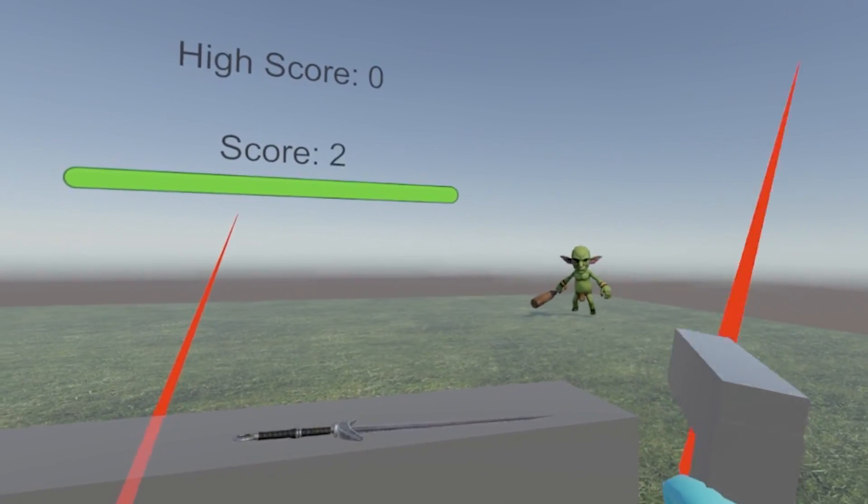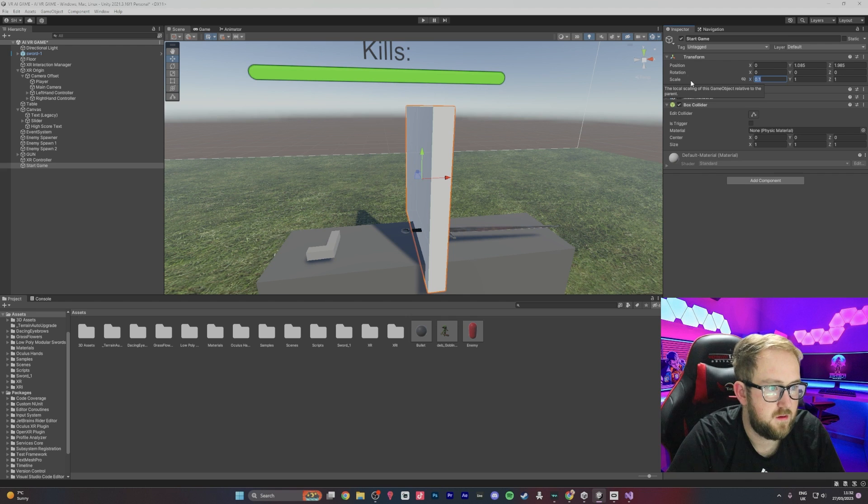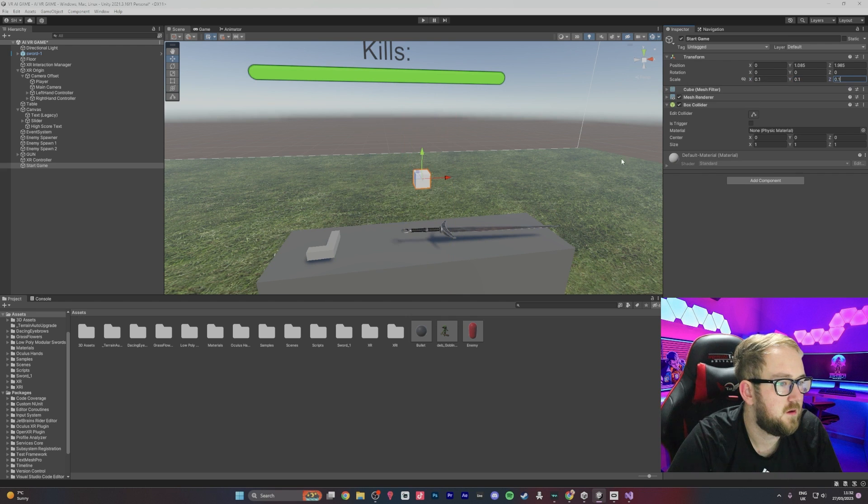I was getting annoyed during testing — every time I wanted to test a tiny feature a wave of enemies would come running at me like it's World War Z. So I wanted to create a cube that when we grab it, it starts the spawner. We made a cube — no code required, pretty simple. We just made it so that when we grab it the enemy spawner becomes visible.